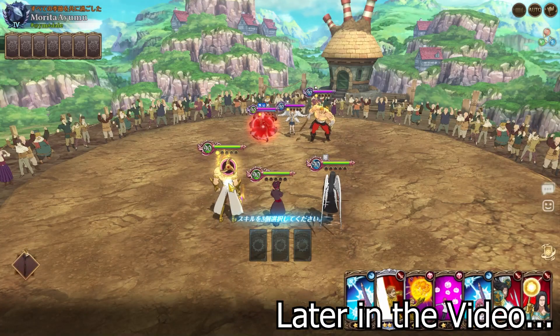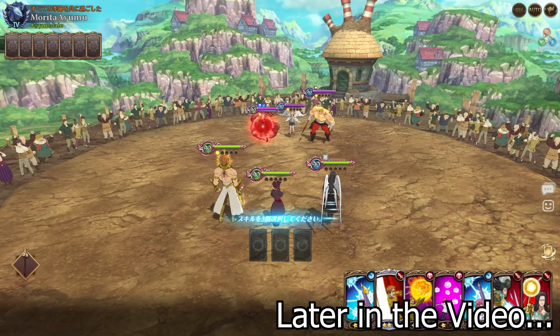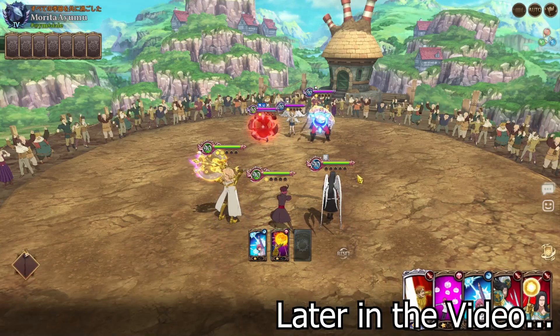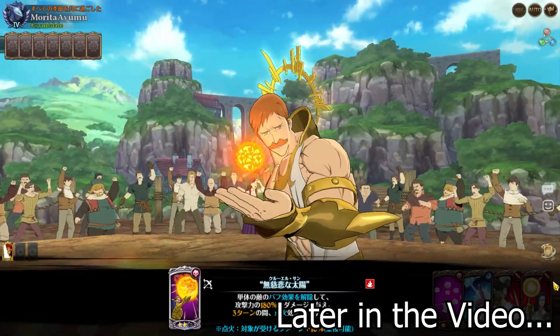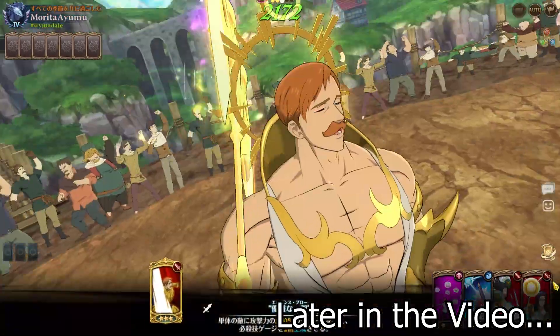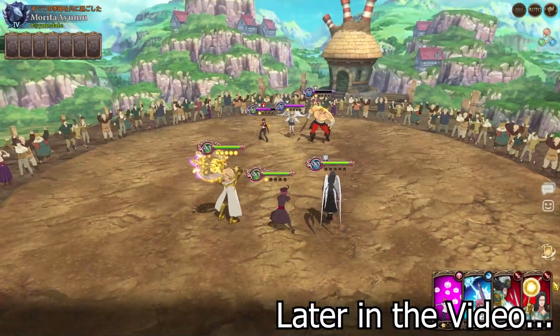Let me check my attack stats right now, see what it is at — almost 25k. We're probably gonna do something like this and then attack Ascanor. Let's see how that goes. How much damage am I gonna do? Ascanor — oh my god, 184!